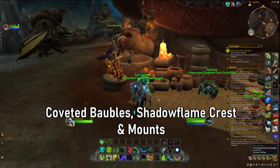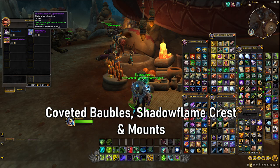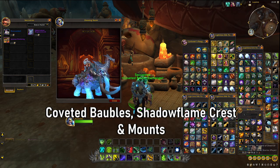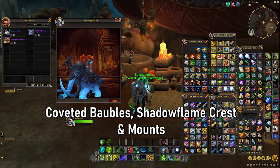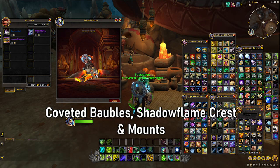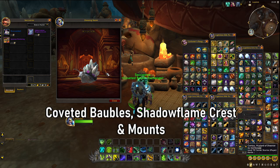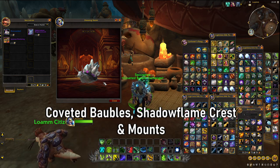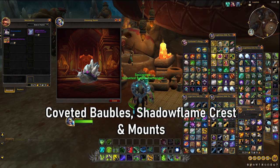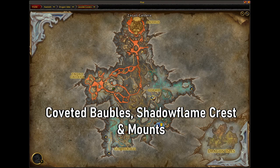The main thing you'll want to get is coveted baubles. Coveted baubles have three purposes: a pet and two mounts. They're quite expensive — 100 coveted baubles for a pretty rad-looking mammoth, and 400 coveted baubles for an Ignis mana ray contraption. There's also a pretty badass-looking snail pet.